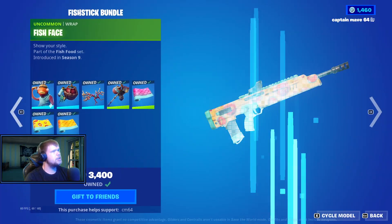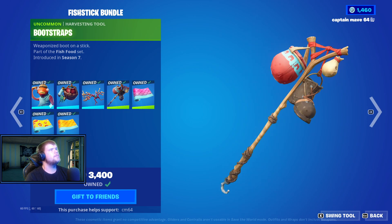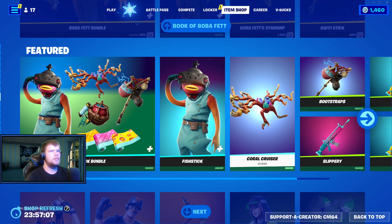Fish Stick Bundle — Fish Stick, Saltwasher Slash, Coral Crusader, Blue Straps, Slippery, Fish Face, and then Fishy as well. Pick it up separately again.